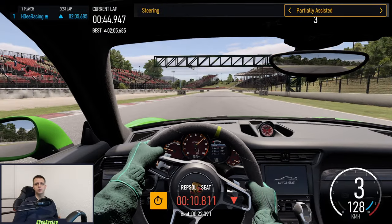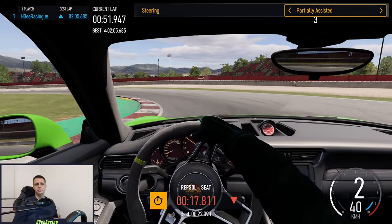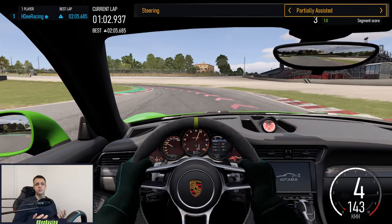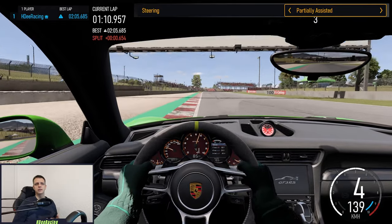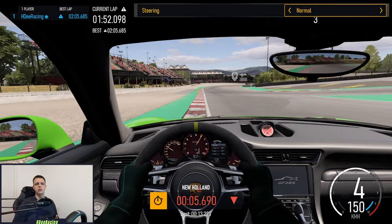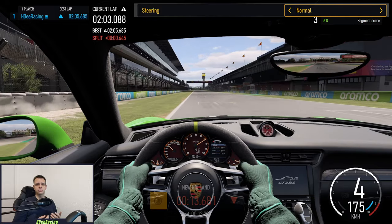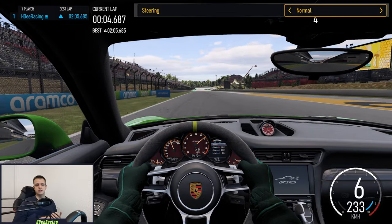For steering, total beginners can start with partially assisted. The game will help you out by steering a little bit for you, and it especially helps to counter-steer if you are starting to lose control of your car. Don't take fully assisted, as that will take over the steering completely. Even partially assisted can feel weird though, so consider carefully if you actually want that. Otherwise, I would recommend normal, where the game will not support you anymore and you are in full control of where you are going. Simulation I would steer clear of until you are way more experienced, as it can make controlling your car more difficult, especially when trying to save the car while starting to lose control. If you are using a steering wheel, you can consider using simulation right from the start, but it is not necessary in my opinion.